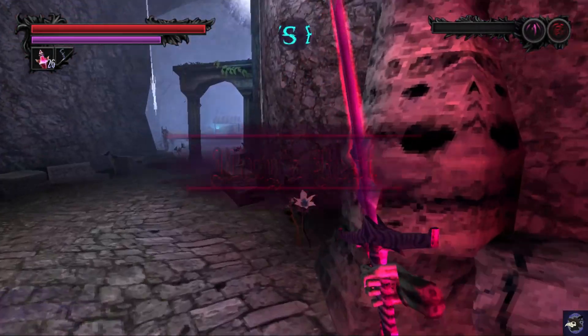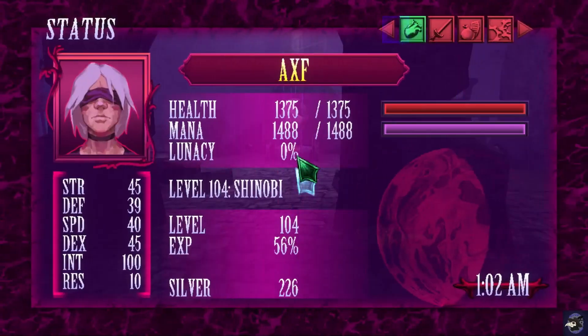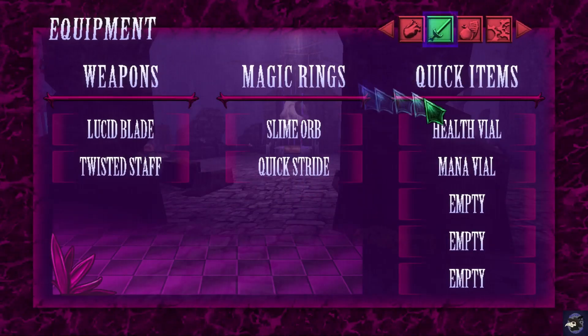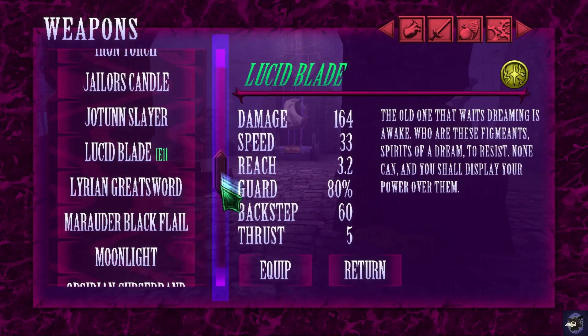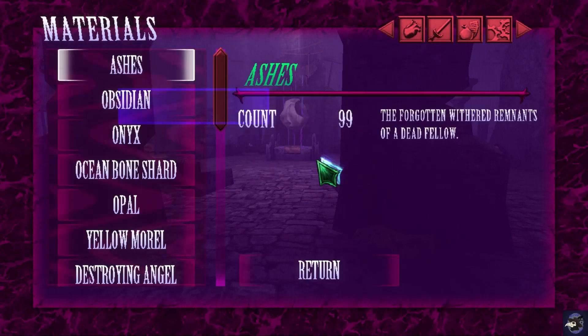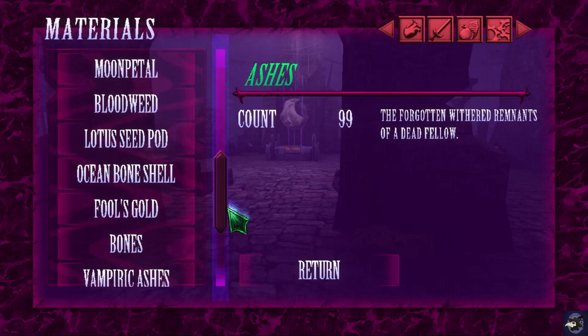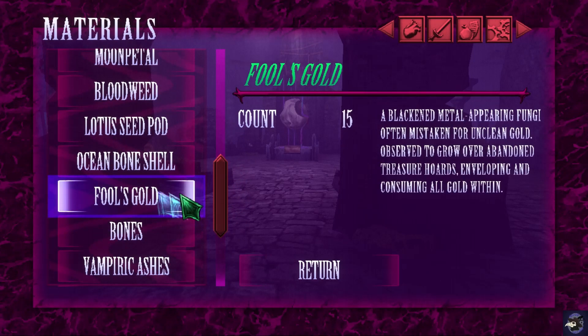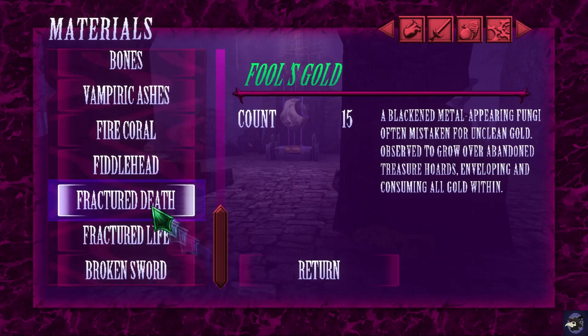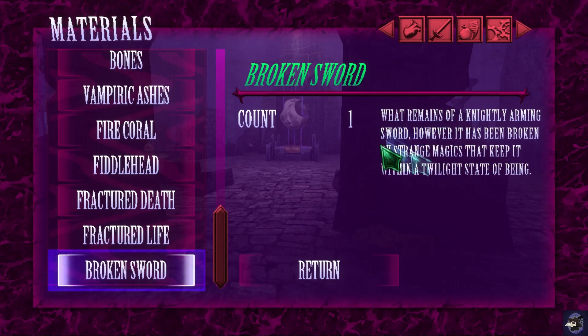We're going to load up our extremely overleveled character here. We're still at the Wings Rest, but I do remember off stream I picked up — it's an item, isn't it? Materials. Fractured Life, Fractured Death, and a Broken Sword.